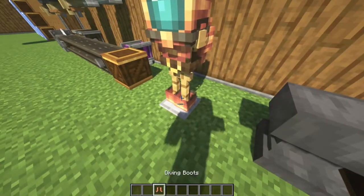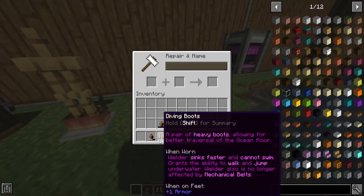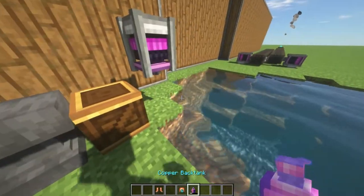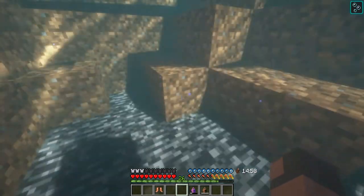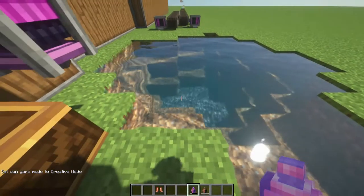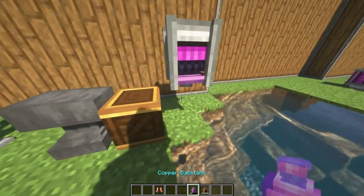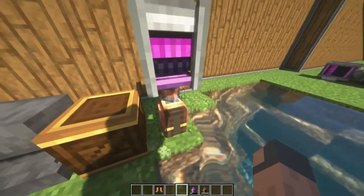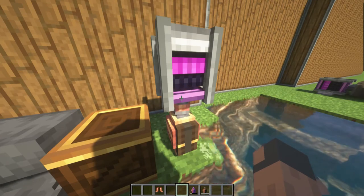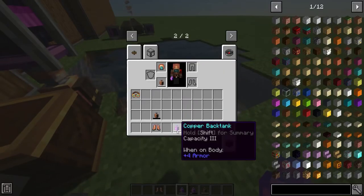Create also added new diving gear, which is pretty good for underwater building. The copper back tank has an enchantment called Capacity which gives more air time underwater. A normal back tank will only last 15 minutes, and you will also need the diving helmet for it to work. When you have the Capacity enchantment, you will get a lot more air time. When the back tank is out of air, you can place it under something that is rotating — let's crank this up to full — and when it makes a little sound, that means it's done. And if we hit that, you will see that it's full.